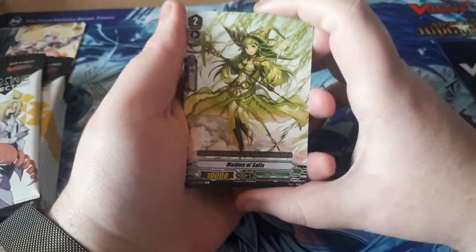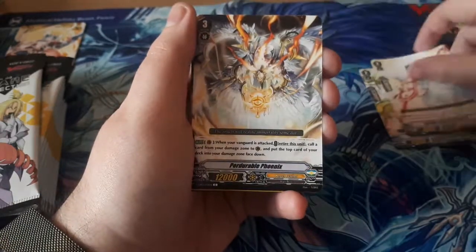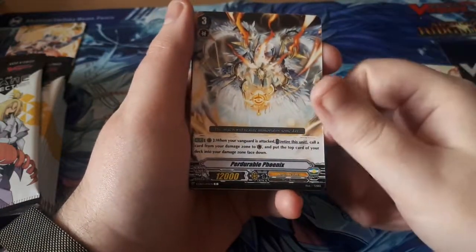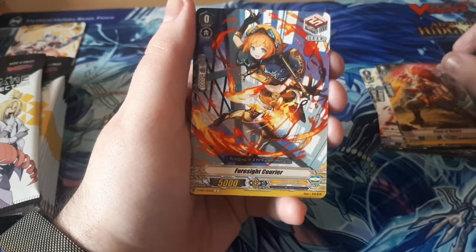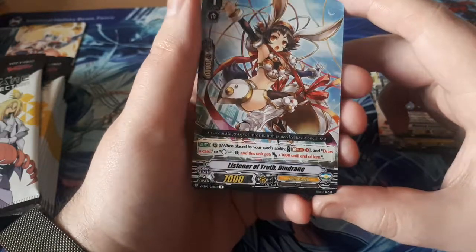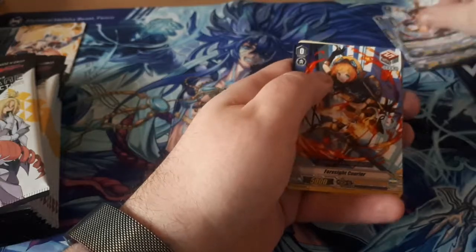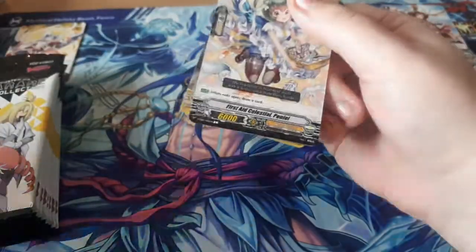To kick things off we have a grade two normal Maiden of Silex. We have Essential Celestial Becca, then Perjurable Phoenix. I'm using a bit of natural lighting so that's why you have a little shade. Then we have Flame of Victory as our trigger, and a double trigger pack — four Foresight Carriers. Our first rare is Marking Celestial, and we have Listener Truth Dendron. Not bad for the first pack.